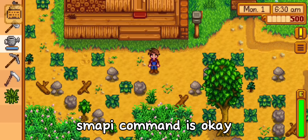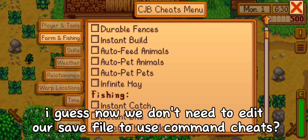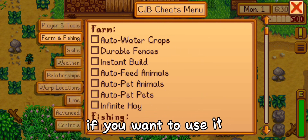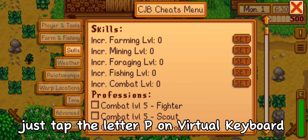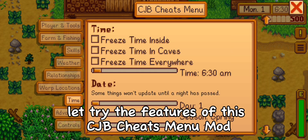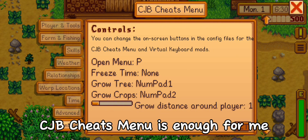SMAPI command is okay. I guess now we don't need to edit our save file to use command cheats. Also, CGB cheats menu is working 100%. If you want to use it, just tap the letter P on the virtual keyboard. Let's try the features of this CGB cheats menu mod. Actually, for me, CGB cheats menu is enough for me.